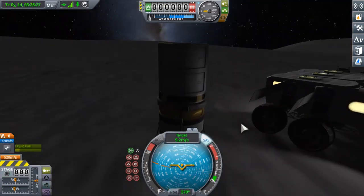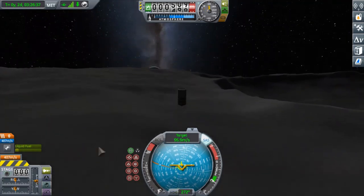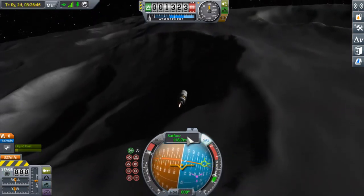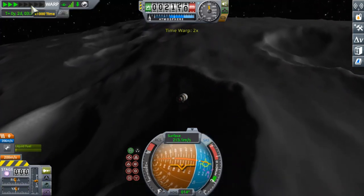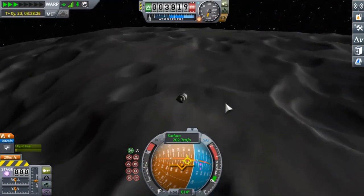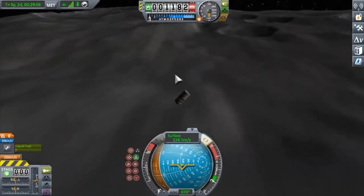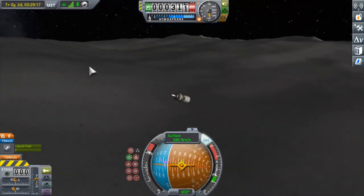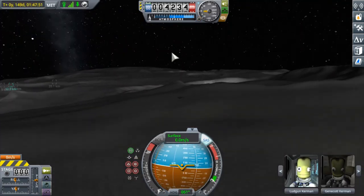Now we need to destroy the lander because I don't want to leave any debris on the Mun, and I don't know any other better way to destroy it. So I decided to destroy it like a missile. I checked how high it would go — just over 5,000 meters above sea level on the Mun. Here we are pointing prograde and burning. Pretty anti-climactic, but who cares.